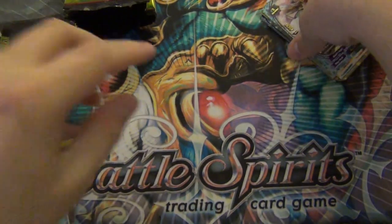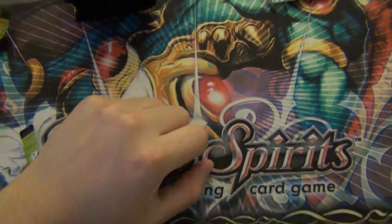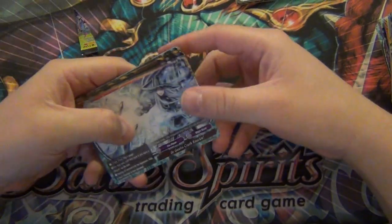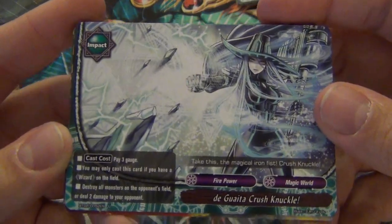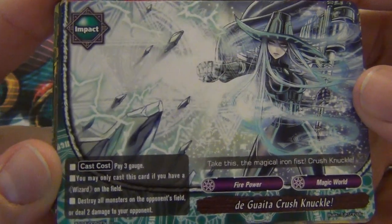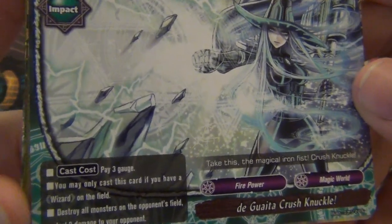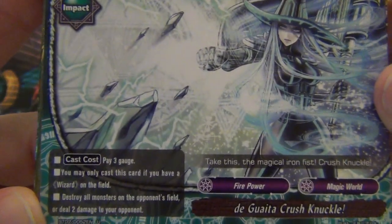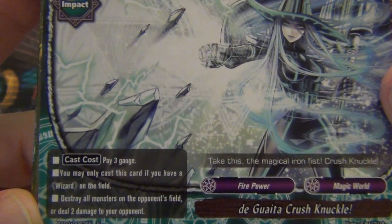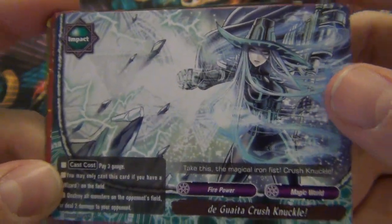I'll open up the other half of the packs and I'll do a recap video for you guys, so stay tuned. We're back. So I got a summary of pulls. I pulled two interesting uncommons. This is an uncommon impact - it's a wizard one. Pay three gauge, you may only cast this if you have a wizard on the field. Destroy all monsters on the opponent's field, or deal two damage. It's interesting that this impact gives you some options.